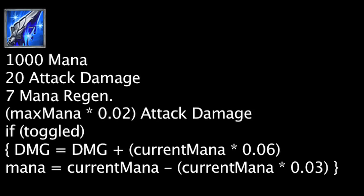The Manamune will transform into the Muramana when 750 bonus mana has been granted from the item's effect. The Muramana will grant 1000 mana but remove the mana granted from the Manamune. It will also grant 20 attack damage and 7 mana regeneration. It will still grant attack damage equal to 2% of a champion's maximum mana. It also has a toggle effect which will cause a champion's auto attacks and single target spells to deal extra magic damage equal to 6% of their current mana, and then consume 3% of their current mana.